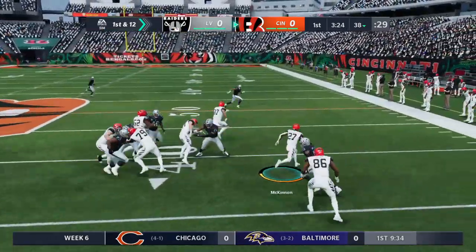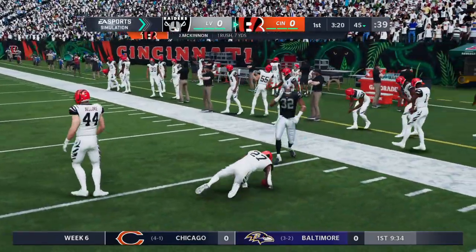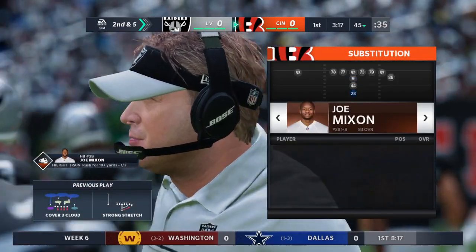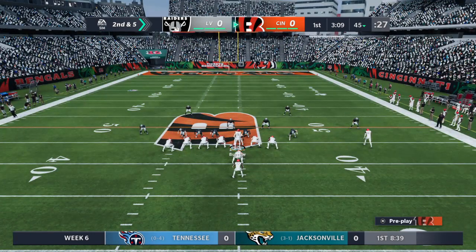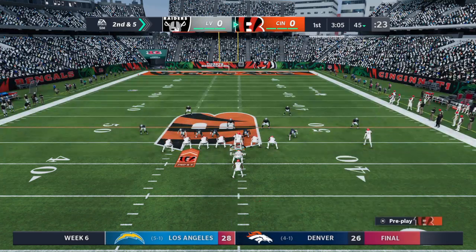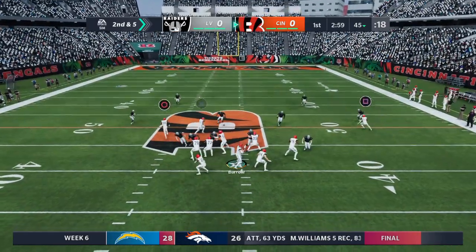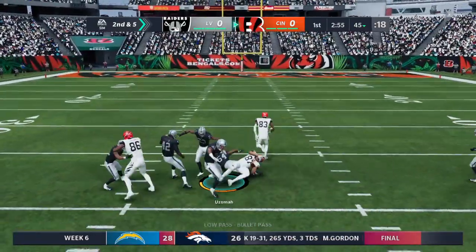They run it with McKinnon, and he takes this up right near the 45-yard line. The success there — curious to see if the ground game continues as we progress. We often talk about variety in play calling, usually between run and pass, but with strictly the run game you can be creative as well: run it inside, run it outside, keep the defense off balance. And now they will throw it with Burrow.